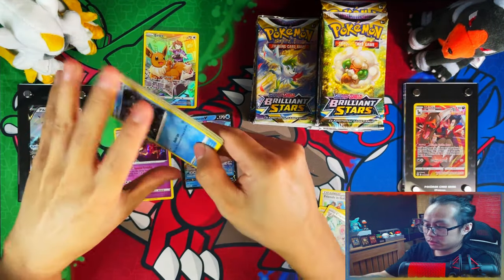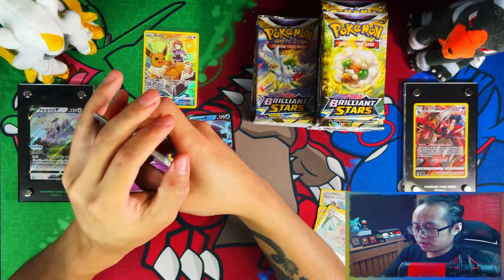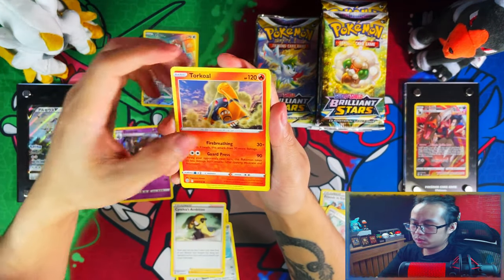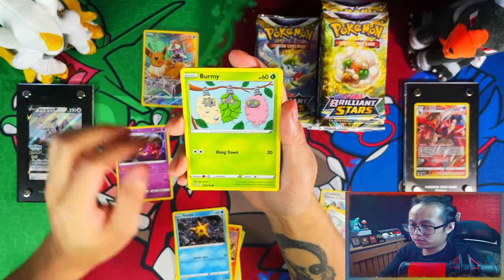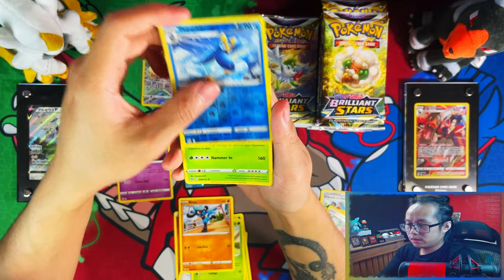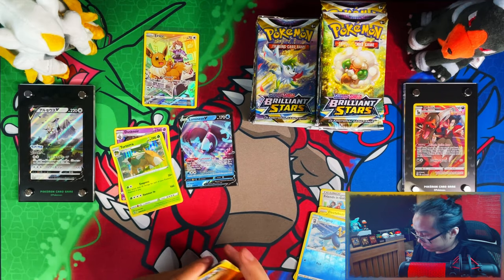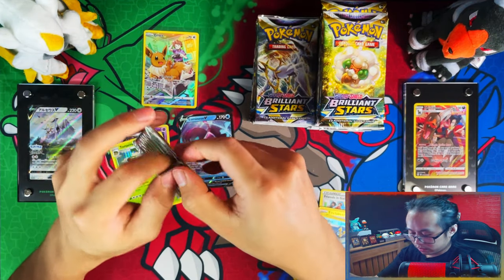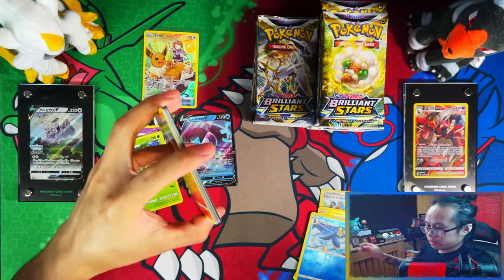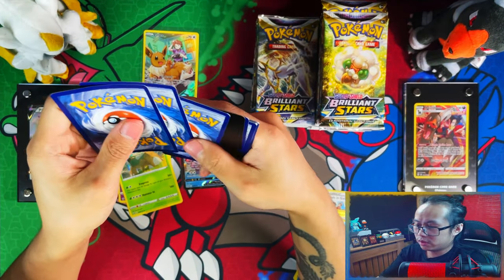Soon I'll be able to show you my master set progress. I don't know whether I should show you the progress or just wait until I can buy all the cards that I need and then show you the full master set. I need a reverse version of that — I haven't pulled that yet, that's one I need for sure: the reverse Torterra. But from this booster box I'm just hoping I can pull full arts.